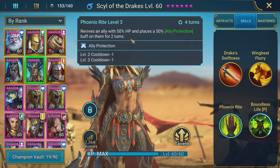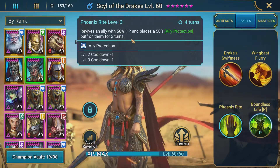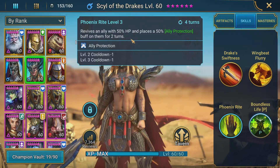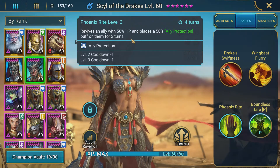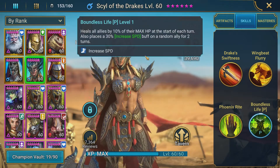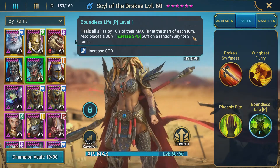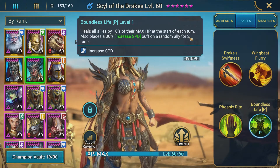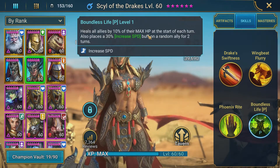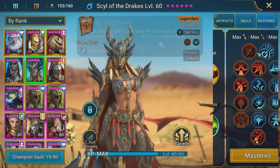Phoenix Wright revives an ally with 50% HP and puts a 50% ally protection on them for two turns — an amazing ability. You saw her use this a lot on Sky Touched Shaman, and that's why those two are a good combination. Sky Touched Shaman actually damages herself just from using her normal abilities. Then Syl's passive, Boundless Life, heals all allies by 10% of their max HP at the start of every turn and puts an increased speed buff on a random ally for two turns — an amazing passive.